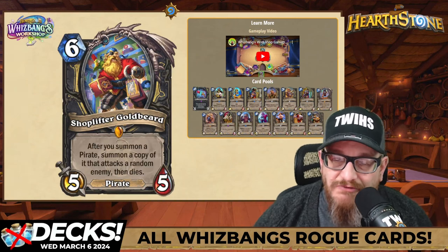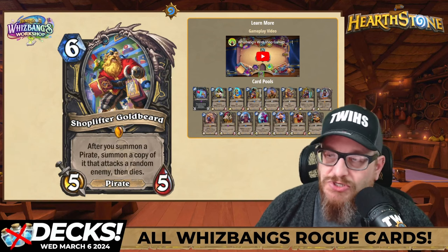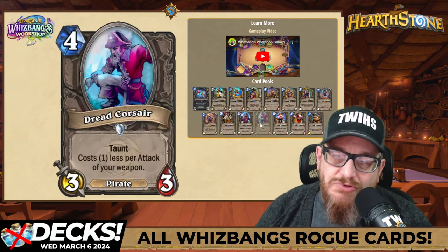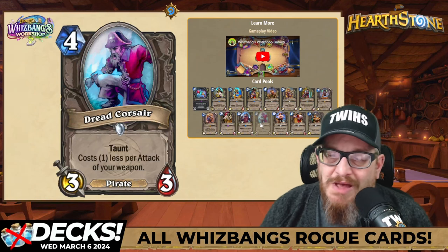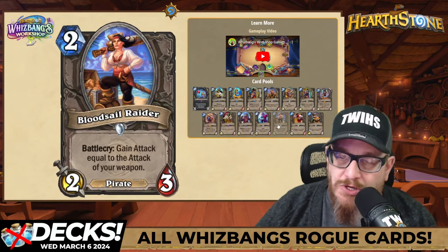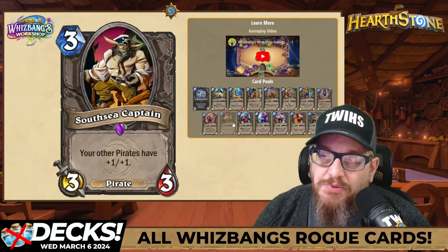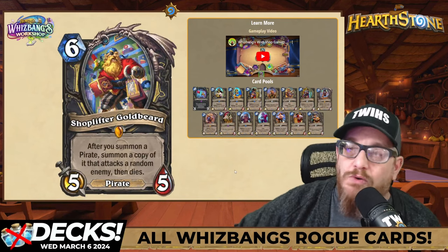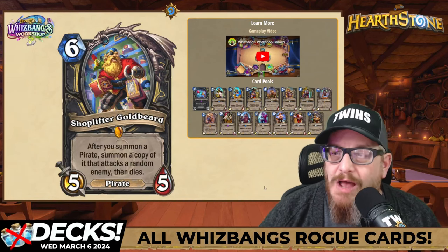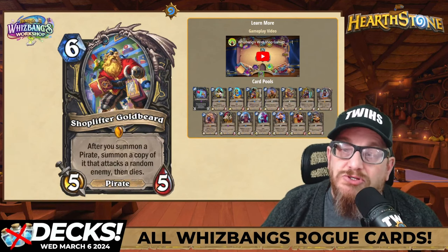The first one is Shoplifter Goldbeard — a six mana 5/5 pirate. After you summon a pirate, summon a copy of it that attacks a random enemy, then dies. This one's just nutty. You've got one mana pirates, two mana pirates. We have Dread Corsair, that's a taunt and costs one less if you have a weapon. There's just so many options where you'll be able to play this pretty quickly. Rogue likes to do things where everything they have costs lower than normal, so there'll be some mana cheating going on as well. This card looks broken and super fun, and the art is amazing.